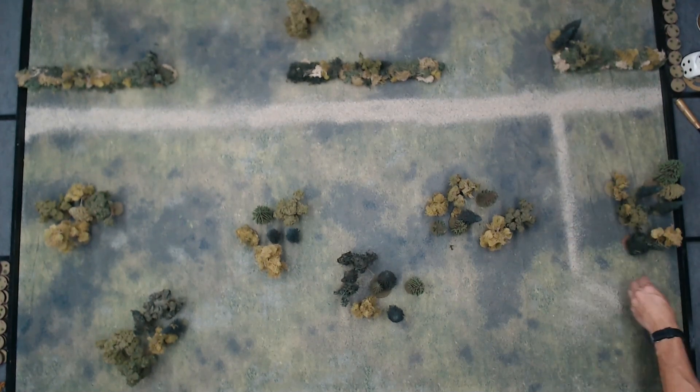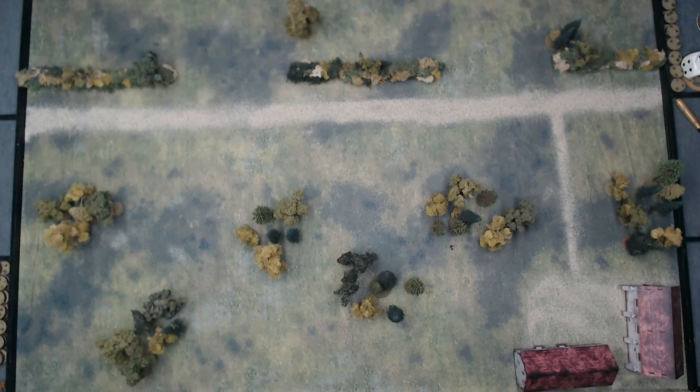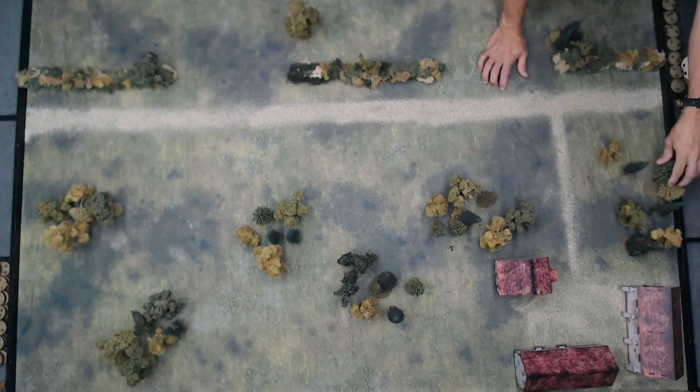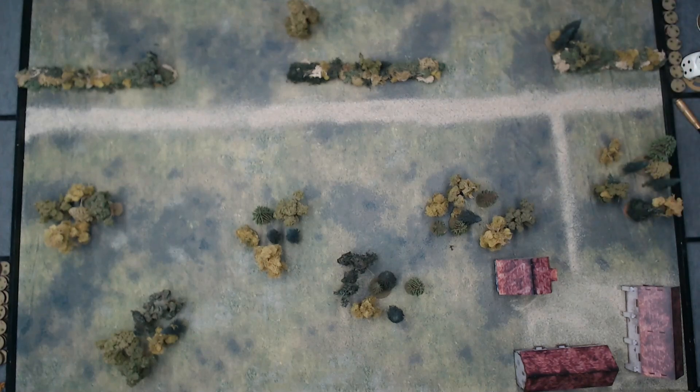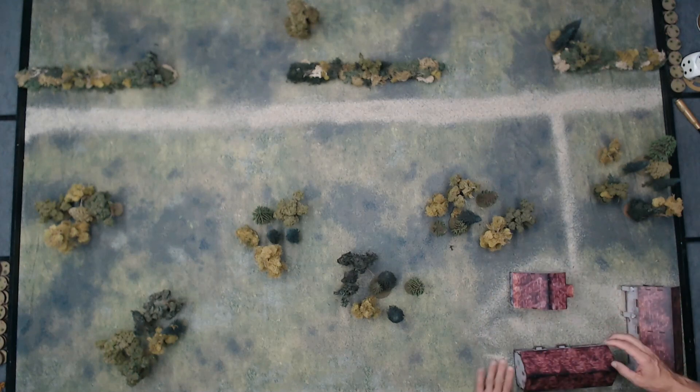For deployment, the German player chooses a short board edge and does not set up any units at the start of the game except for the security patrol. The German player declares at least half their force to enter the first wave; the others must be held in reserve. The SAS player places their two units on the board in ambush, and the rest are kept in reserve. The game goes six turns. Victory points: the German player scores three points per convoy vehicle that leaves the far side with an advance or run order; the SAS gets two points per vehicle destroyed; and one point for every enemy unit destroyed. Whoever has the most points wins.